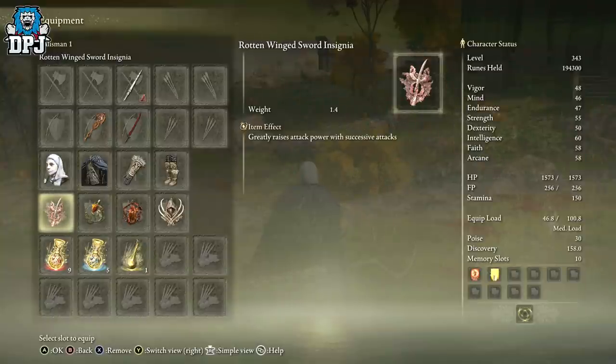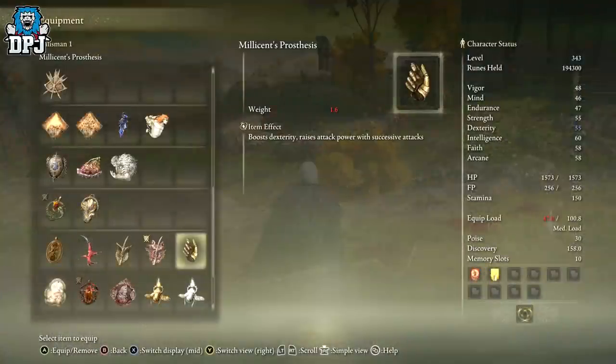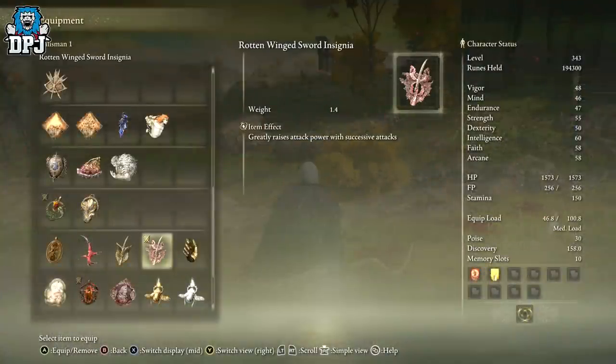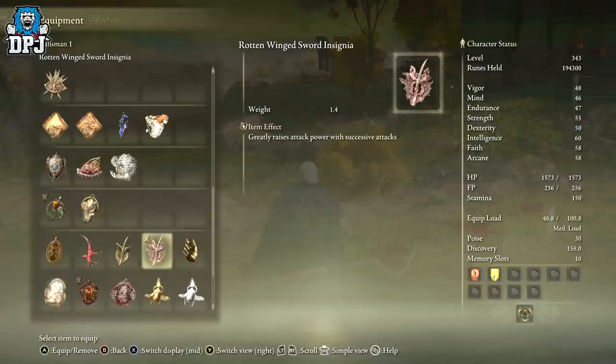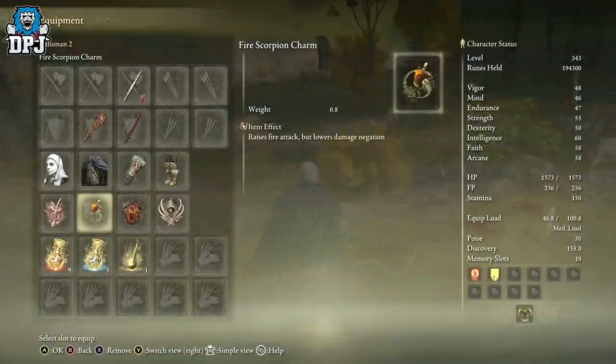For talismans, we have the Rotten Wing Sword Insignia, which greatly raises attack power with successive hits. I actually have both from Millicent's questline. I'm not exactly sure which one's better — I know one boosts dexterity — but I was told this one is the better one. Either or should be fine for you.